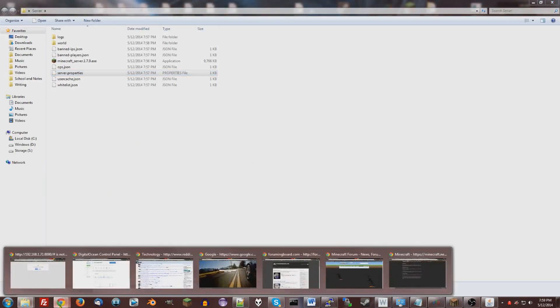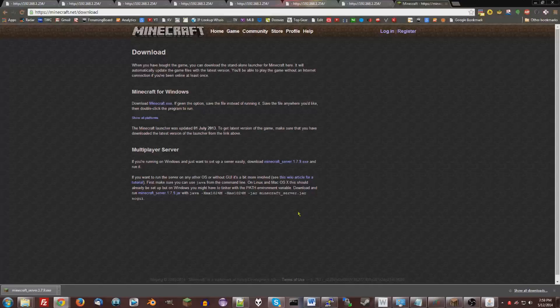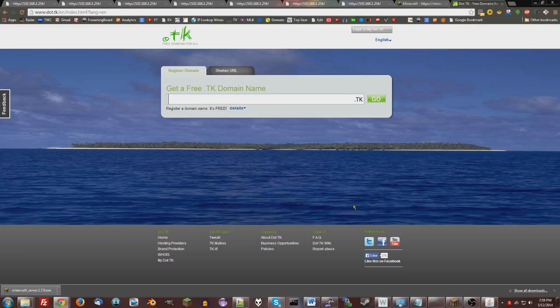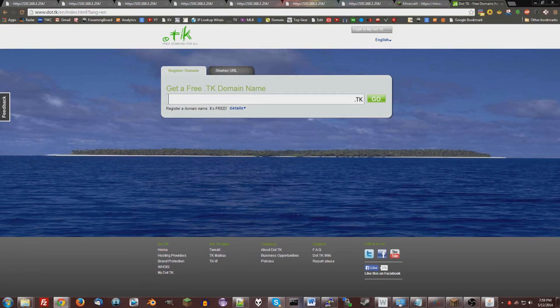One tip though — if you want to not have people remember an IP address, go to dot.tk and you can register a domain name there. I'm not going to tell you exactly how to do it, but you can register a domain name and give that to people instead of your IP address.